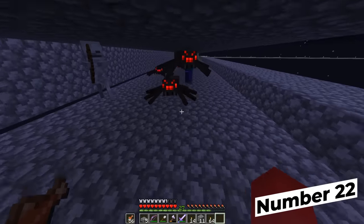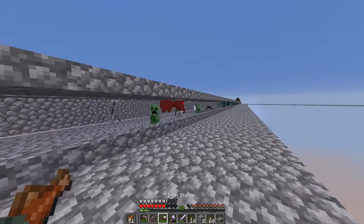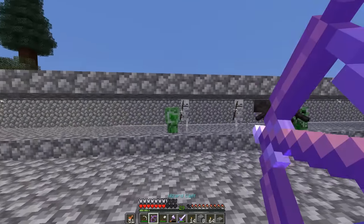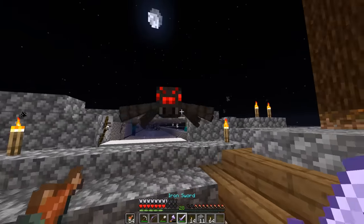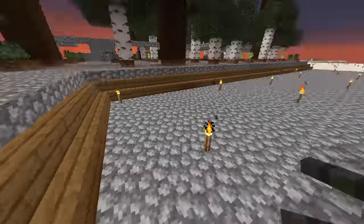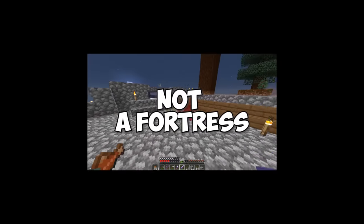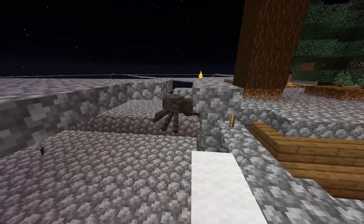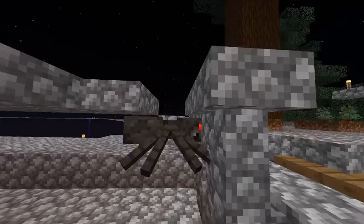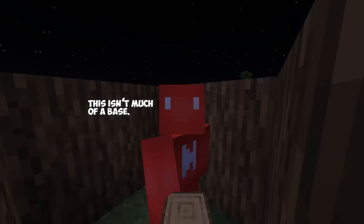For a lot of us building in survival mode, mobs are the bane of our existence. While most of the time we try to design around not getting creepers into the base, you also have to keep in mind making sure that the walls are spider-proof. If you just have a stubby barrier that allows spiders to crawl into your fortress, it's not much of a fortress. Any good wall needs a couple of ledges and definitely height to keep the riffraff out — and it'll look so much nicer than just having some two-block high cover around your base.